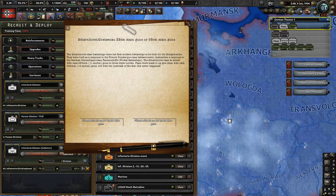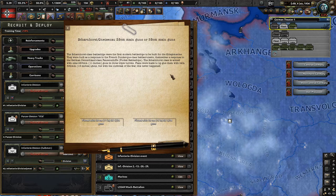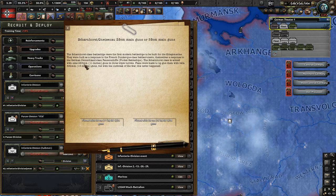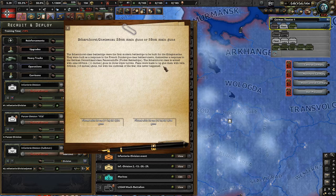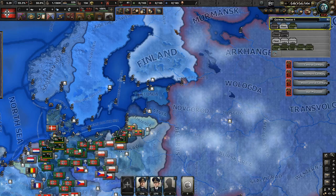We also got the event regarding the Scharnhorst-Gneisenau — specifically whether to fit them with 28 cm or 38 cm main guns. The Scharnhorst-class battleships were the first modern battleships built for the Kriegsmarine, built as a response to the French Dunkerque-class battle cruisers. They're armed with nine 283 mm guns in three triple turrets, and plans existed to up-gun them with twin 380 mm guns, but this never happened due to the war. Let's fit them with the bigger guns for more firepower.